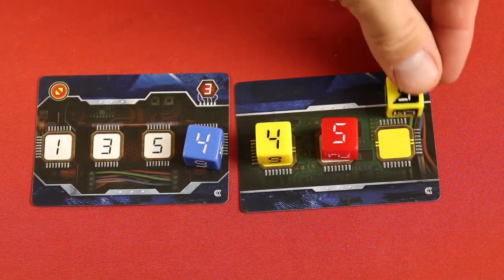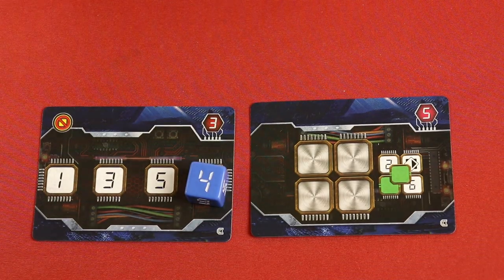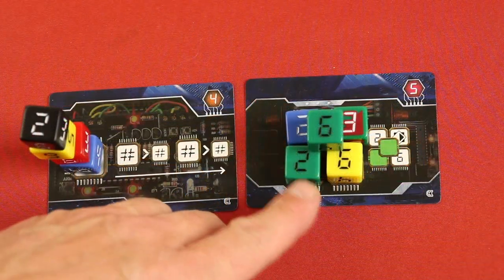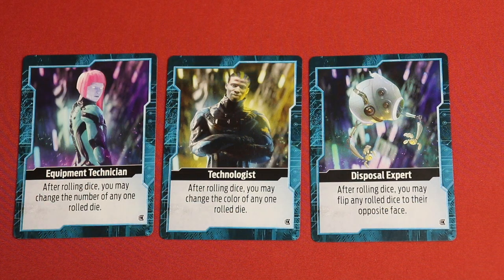You'll get some help from split dice that are multiple colors. When you complete a bomb, it'll be placed off to the side to score, but you'll also get a new one that you get to draft. There are all different cards that make you place dice in different configurations and stacking. Each player will have a special ability that they get to use when it's their turn to roll the dice.